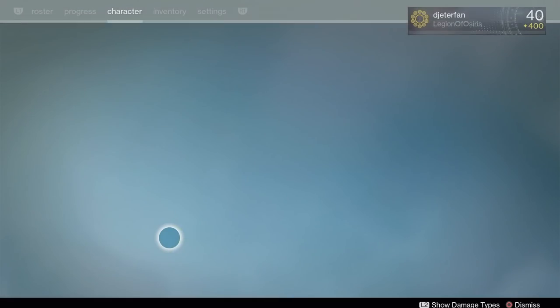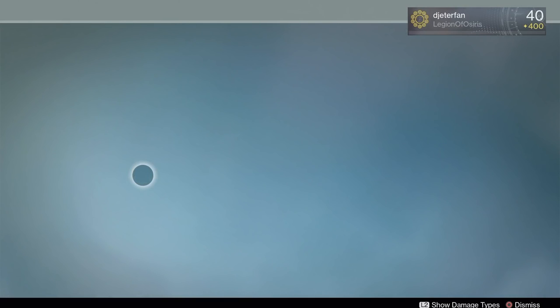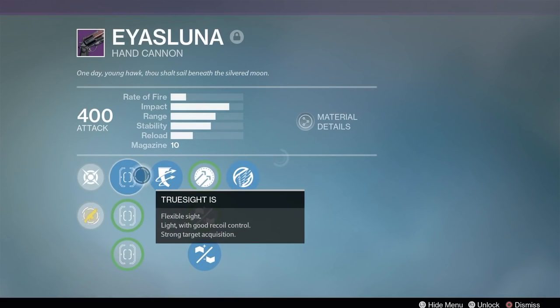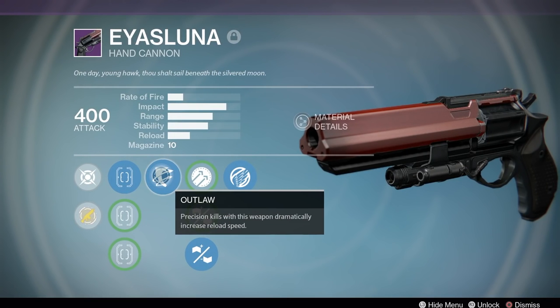Now for my second Luna, we have Icarus as well as Outlaw. This is another amazing roll because when using a hand cannon, you're usually going for headshots. And with Rifled Barrel, the reload time does drop quite a bit, so having Outlaw on this Luna definitely does help a lot.